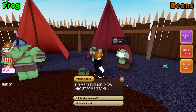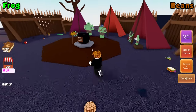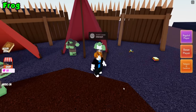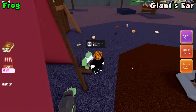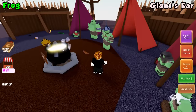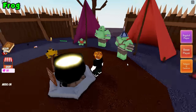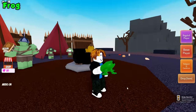This vegan goblin wants some beans, so look for a can of beans. Last but not least, we have the short goblin — he wants something to grow, so we're looking for a giant's ear. Give him the potion. Once you've given every goblin the correct potion, talk to the goblin leader, and he just gives you the frog ingredient.